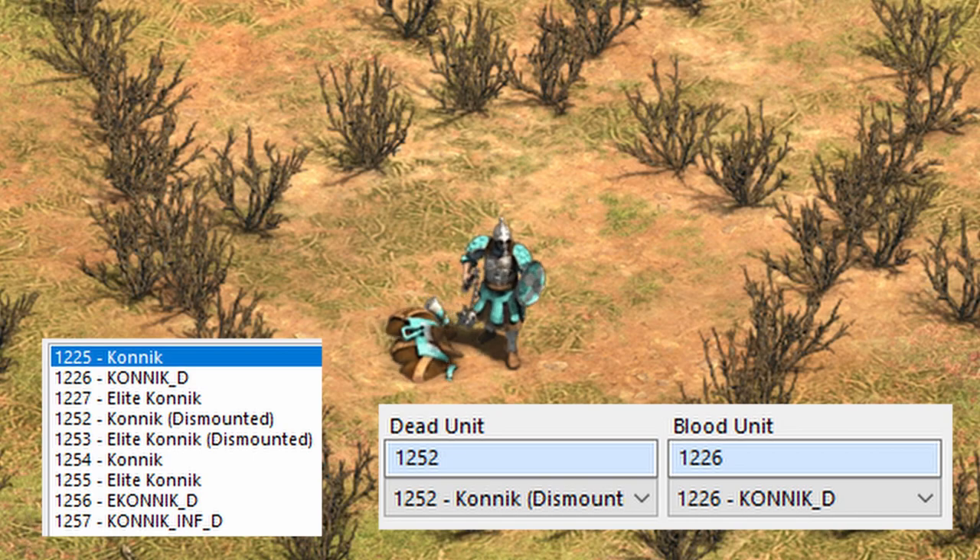Most units don't have a use for this, but for the Konnik, it's used to leave behind a corpse when it dies. Using the Konnik_D unit, the corpse gets left behind once the death animation finishes and the dead unit replacement occurs.